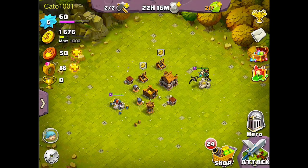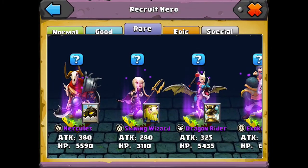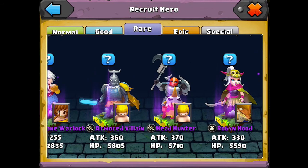Since I'm over here, if I choose Seymour and go to rare, I can compare the two guys I've gotten — an Armored Villain and a Headhunter. As you can see, the Armored Villain had 100 more HP but 10 less attack. I think the Armored Villain will be more useful because I'd like to use it as a tank for my flying unit, which is the Dragonrider.